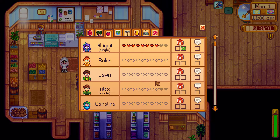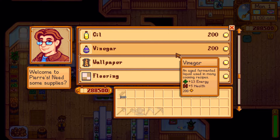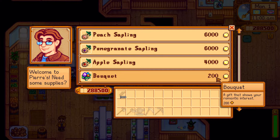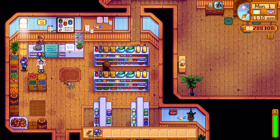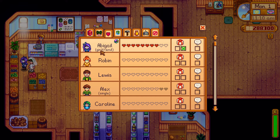Once you get one of these potential spouse NPCs up to eight hearts, you're then able to ask them to date you. You do this by giving them a bouquet of flowers, available at any time in any season at Pierre's shop for 200 gold. Simply give the flowers to your dream date and it's official — they'll now be labeled as boyfriend or girlfriend in the NPC list with a little bouquet icon next to their name.